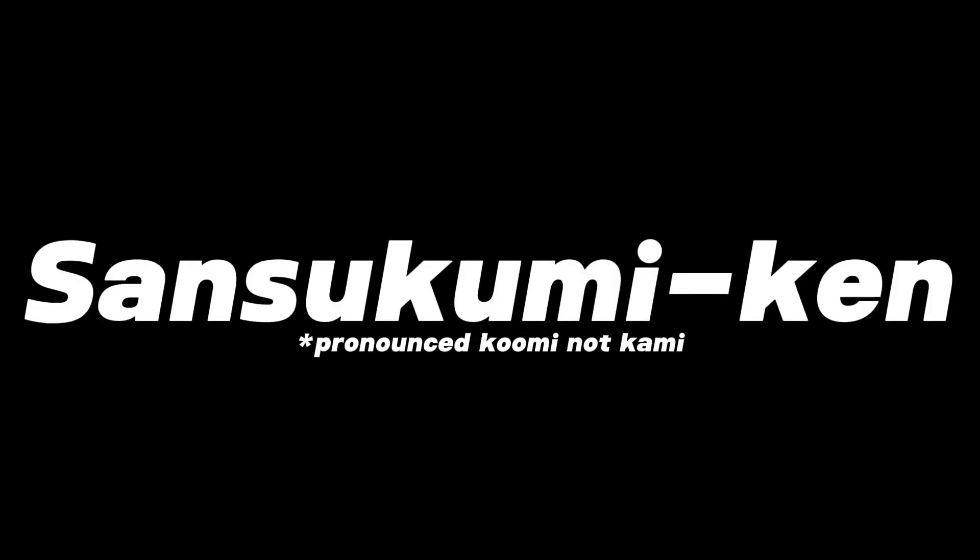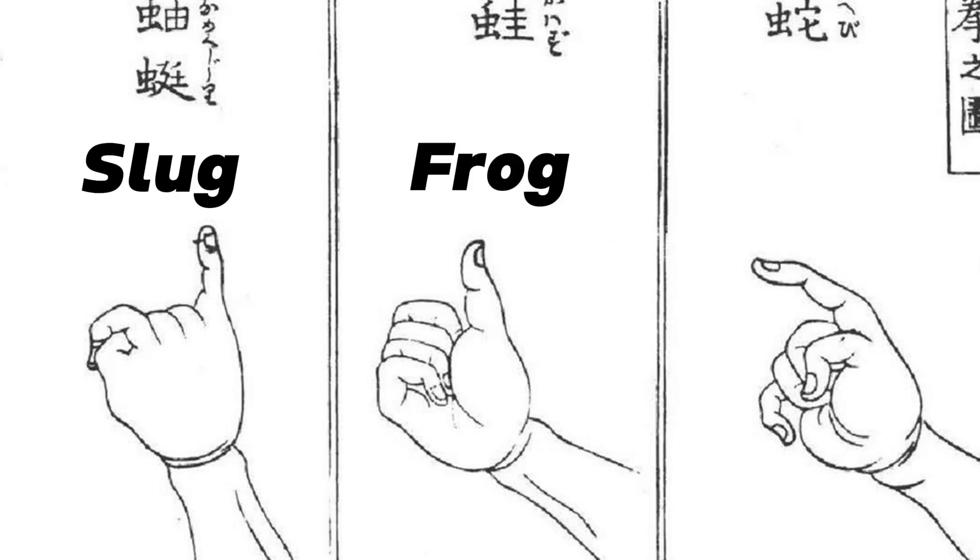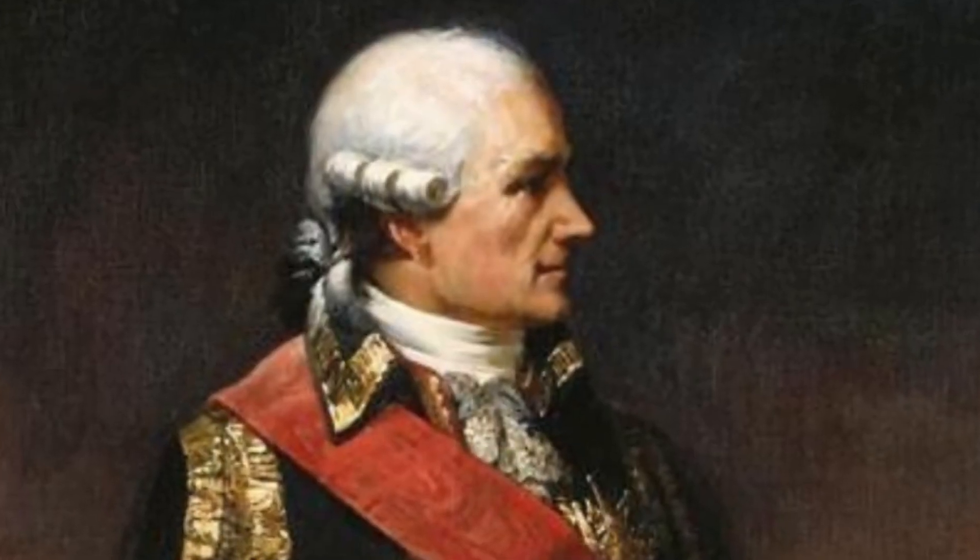A book dating back to the Ming Dynasty outlines a game in which two players use their hands to represent creatures that either overpower or destroy the other. Japanese history brings us some form of this game by the name Sansukami Kin, which pitted three creatures against each other: the slug, the frog, and the snake. Today you might know this game as Rock Paper Scissors, or Rochambeau, named after Count Rochambeau who allegedly played the game during the Revolutionary War.